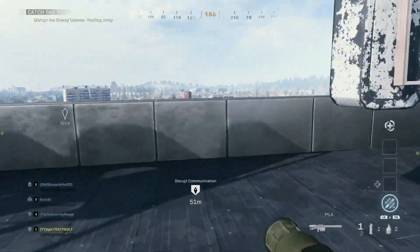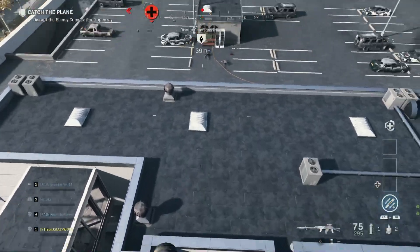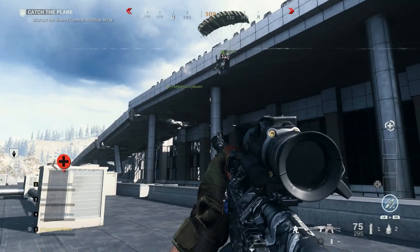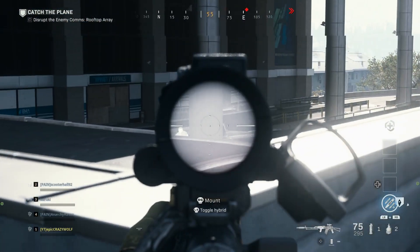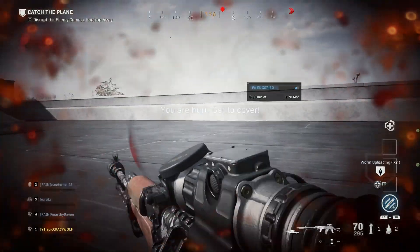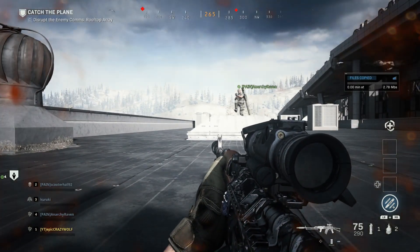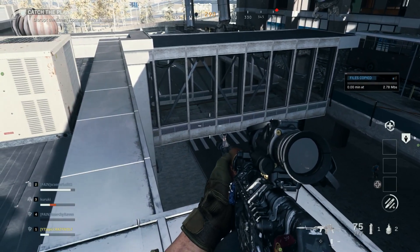Once you land there, take out the enemies around the communication devices and disrupt them. After you take out all the enemies on the roof, jump down to the second level of the building. Your friend with the riot shield is going to go start the communication device while you and your other friend lay on the second layer of the roof.